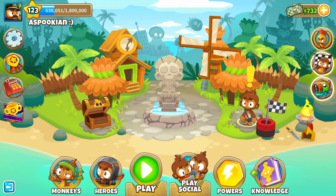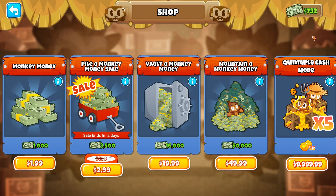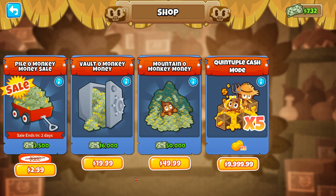Now let's pop into the quality of life changes, and there are some massive ones — like, this changes the game forever. First, we have the new Quintuple Cache Mode for $10,000. It's five times Cache Mode, a better version of the double Cache Mode. If you do grab it, be sure to use Code Lukian.